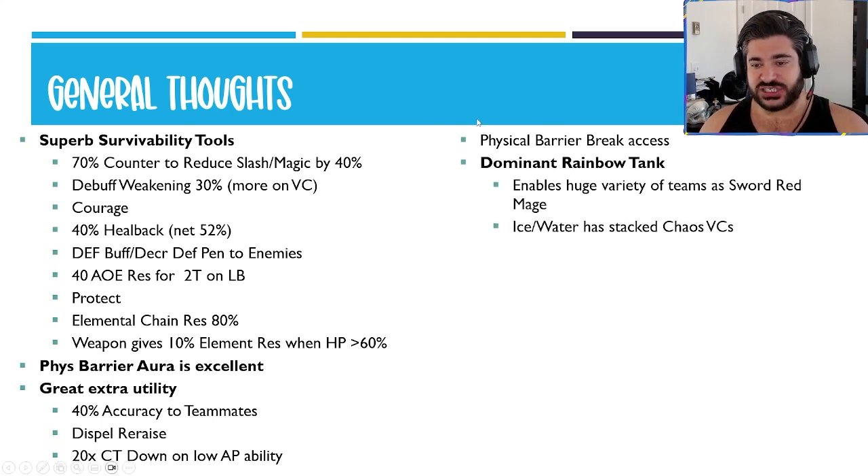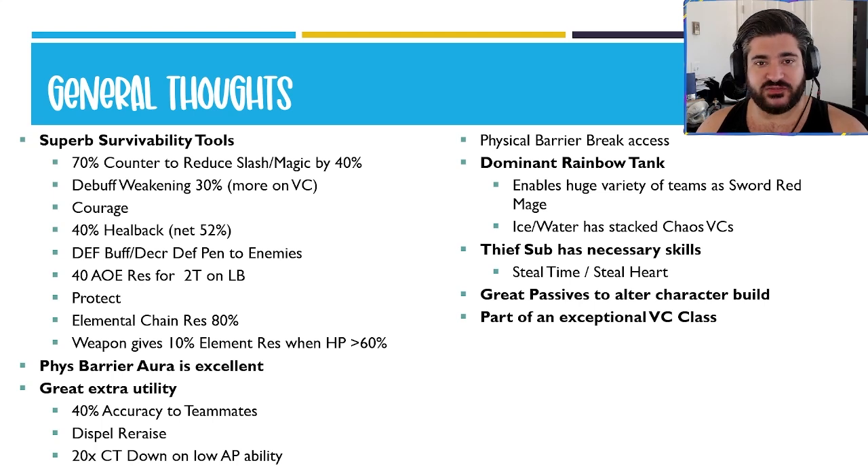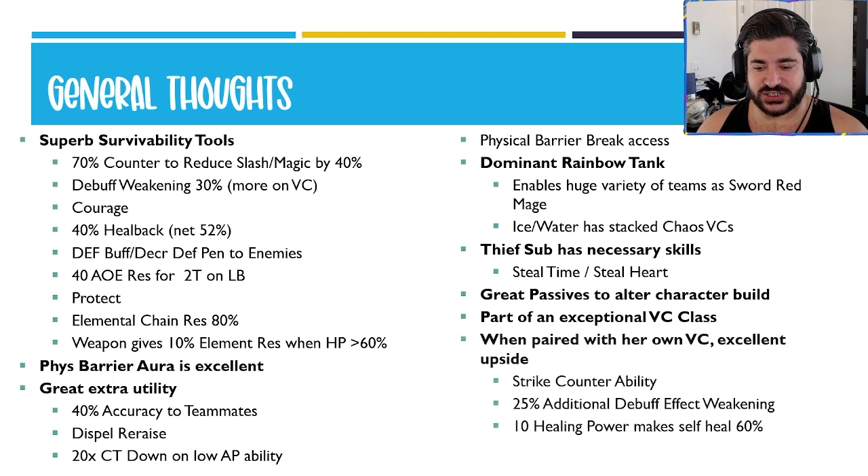She also has access to a physical barrier break — not going to use it all the time, but it is there. She's a dominant rainbow tank too, enabling a huge variety of teams in the Sword Red Mage category, and also for ice and water in terms of that dual element where they have a stacked amount of chaos division cards that go very well together. The thief sub also has the necessary skills you like to see — she's got both Steal Time for PvE and Steal Heart, which she may not use in auto PvP often but is definitely an important skill to have on a thief sub job. She has great passives to alter her character build for a variety of maps and metas, as part of an exceptional vision card class.